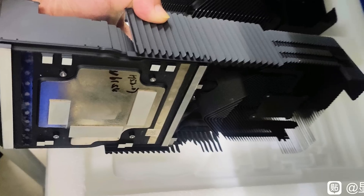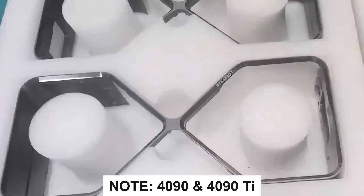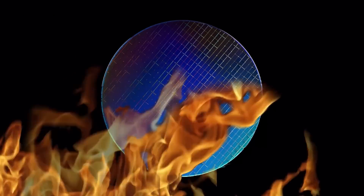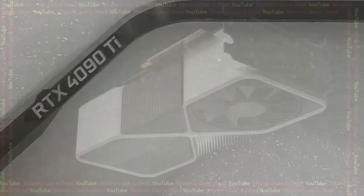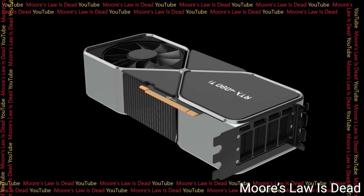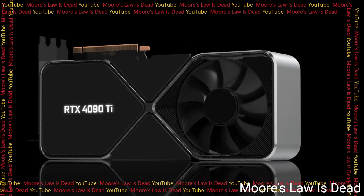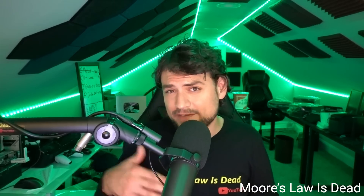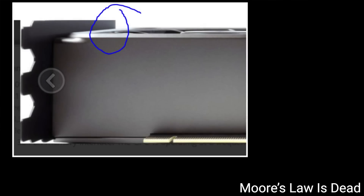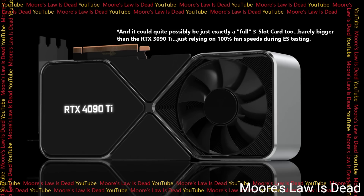First up for today, if you remember a little while back, we saw some images of what was claimed to be an RTX 4090 Ti shroud. Well, in a new video from Moore's Law is Dead, he had someone take the images and make a mock-up, and as you can see, it's pretty chunky. Now, this isn't a 4-slot GPU — it's actually 3.25, and according to Moore's Law is Dead, the GPU is likely able to get sufficient cooling from that because the 3090 Ti doesn't use the entire space for the heatsink. Either way, it looks nearly identical to the regular 3090 Ti.